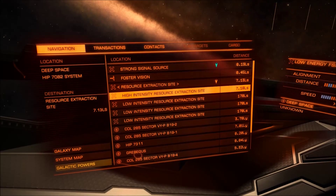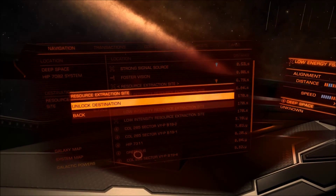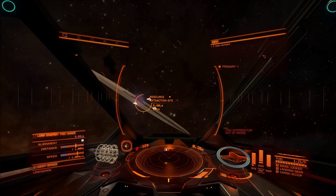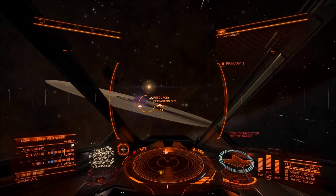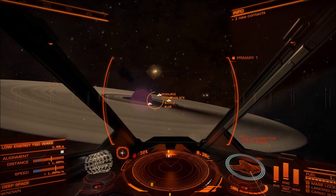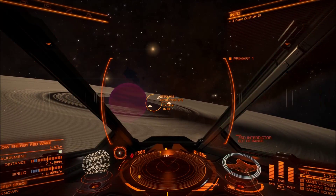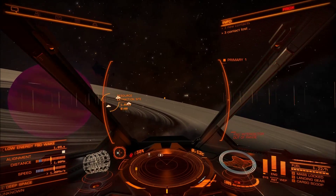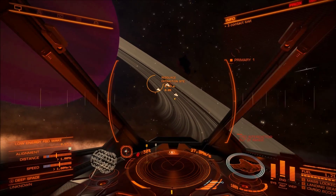Low intensity. Resource extraction sites I'm used to. Maybe we should go to low. Let's go check this one out. I don't think that's a planet at all. I think that's a star — yeah, that's what they look like. Like a brown dwarf, or a Y-class. Yeah, that's a star. Wow, this is going to be hot mining down in here.